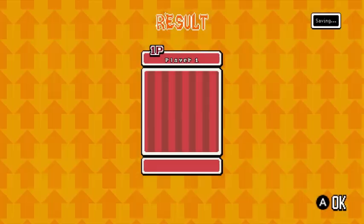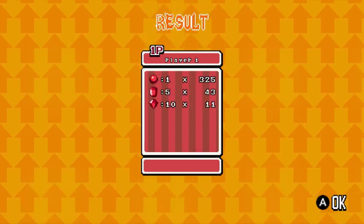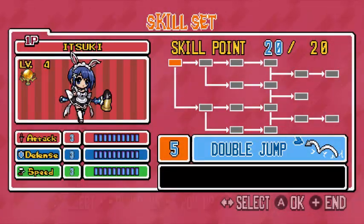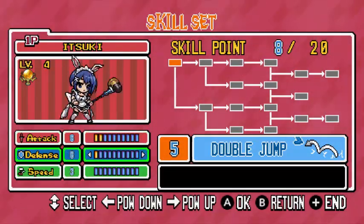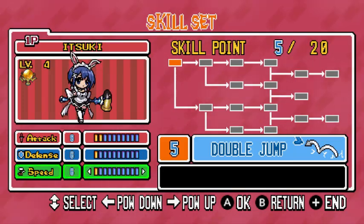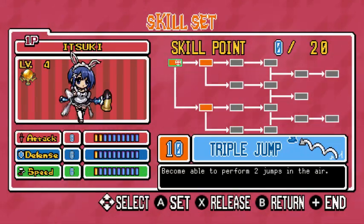Once a level is completed, or you die, you can use the experience you gain to boost your character's stats or upgrade their abilities. Each character's level was capped at 50, and you didn't have enough experience points to upgrade them all the way. You had to choose the upgrades that would work best for your playstyle and the character you've selected. You could also remove upgrades and reorganize them if you were dissatisfied with the setup.